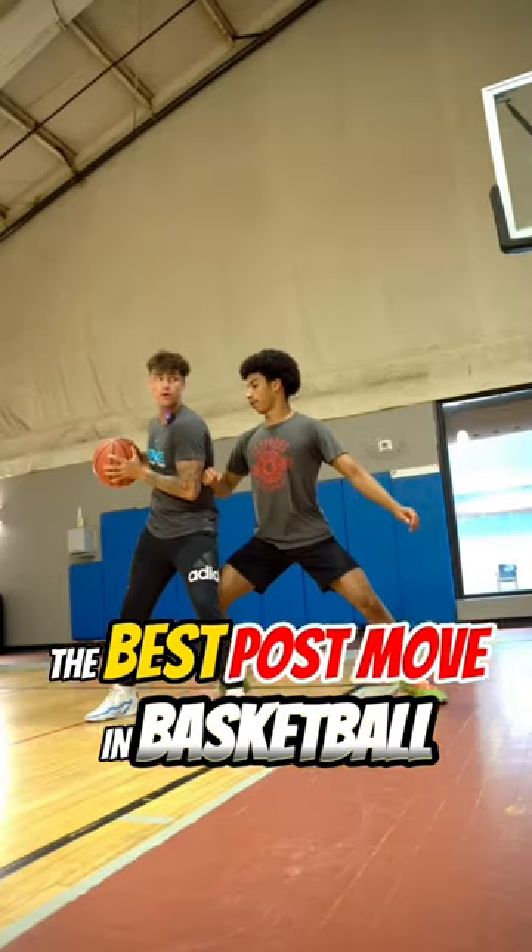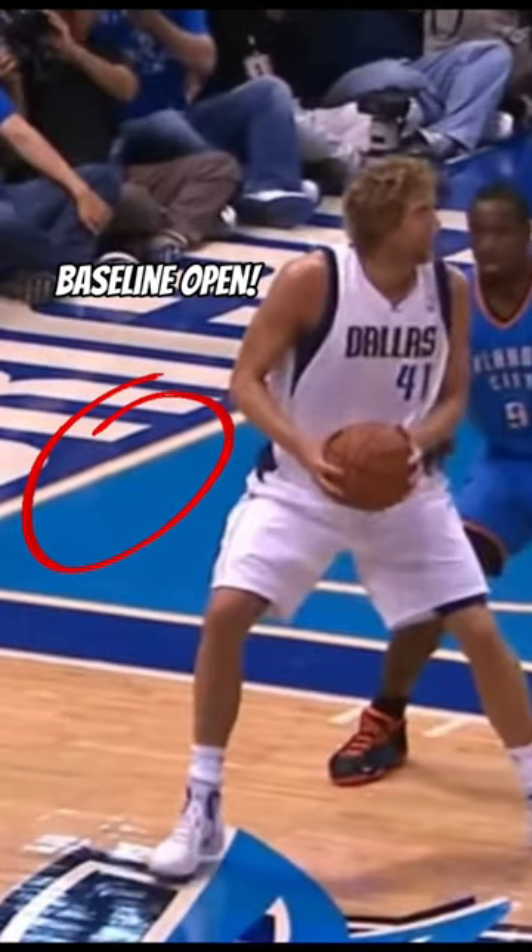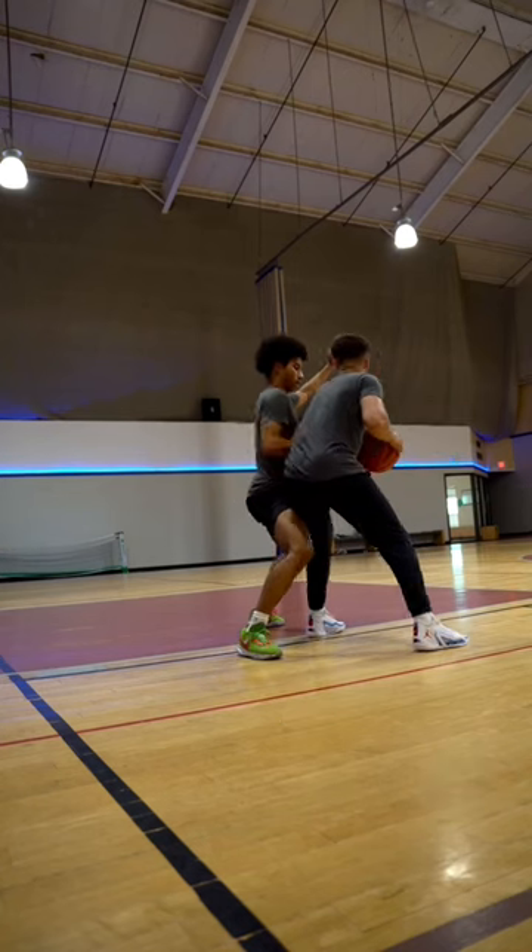This is the best post move to stop getting blocked in the post. On the catch, if you can see the defender's chest in the peripheral, that means you have the baseline open. Take the foot closest to the middle and swing through, spinning on the outside pivot.